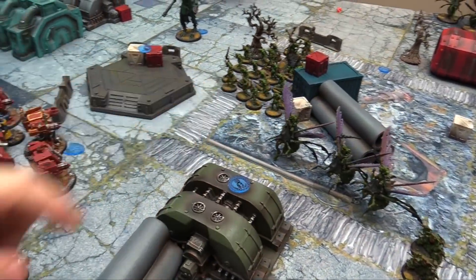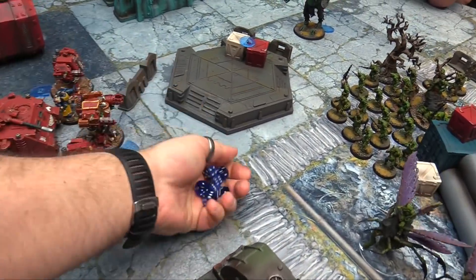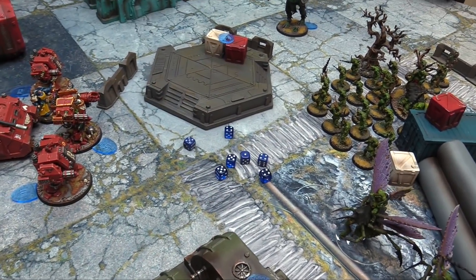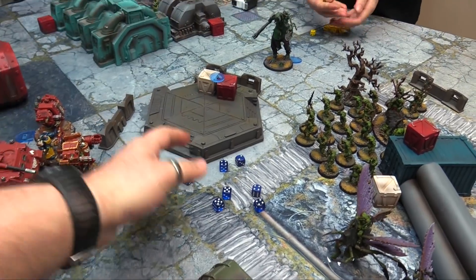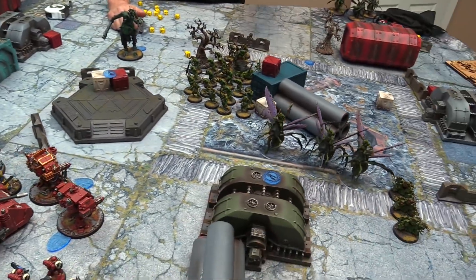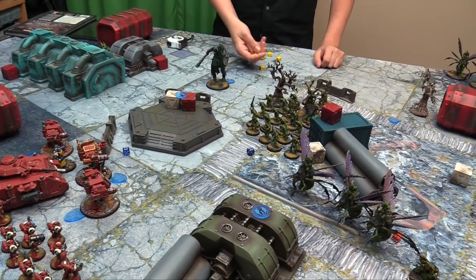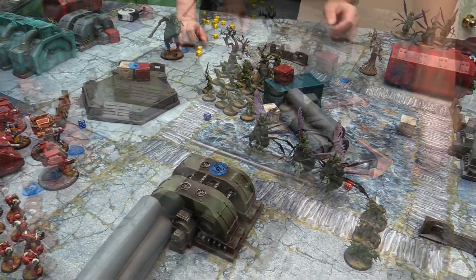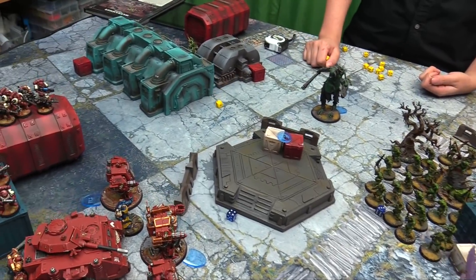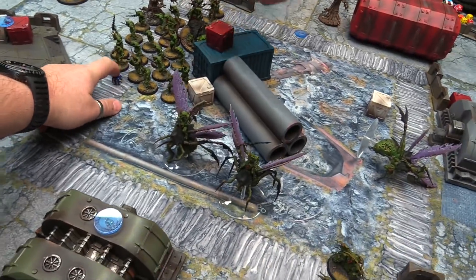The Tactical squad fires all its Bolters into the Blight Drones, hitting on threes — everything hits — wounding on fives, rerolling ones from the lieutenant. Three wounds through, five-up invuls and five-up Feel No Pain needed: two wounds get through, leaving two on the Blight Drone. Overcharging the plasma — hits, strength eight, wounds, no save — two damage but the drone passes its Feel No Pain. The Krak missile hits and wounds, but fails against the five-up invul and five-up Feel No Pain. D6 damage missile — five rolled — and the five-up Feel No Pain fails, killing the drone.